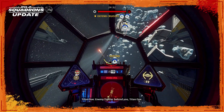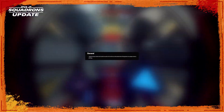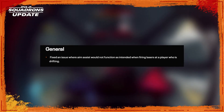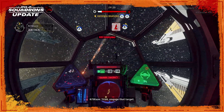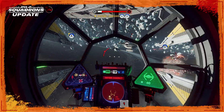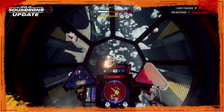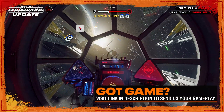Now as for the patch today, Motive dropped the 4.2 update, with the main highlight being finally a fix for the dreaded dead drifting glitch. For anyone who doesn't know what the dead drifting glitch exactly is, let me quickly explain. Basically, in the game there's a bit of aim assist added to your shots when you fire at a target and the crosshair is red, to help converge the shots onto the target.